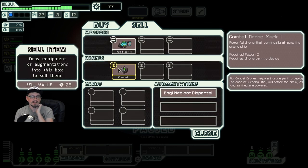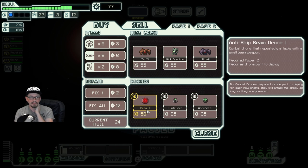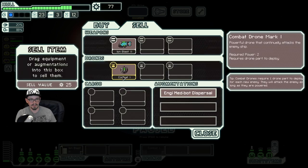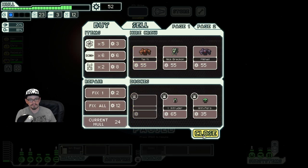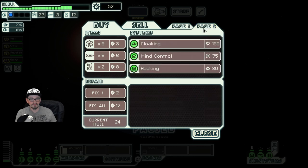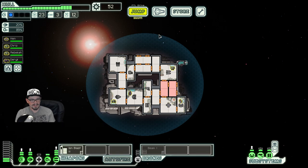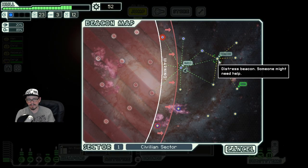I'm very tempted to sell our combat drone and buy a beam drone instead. Combat drones are typically better, but because we have Ion Blast 2 which can get rid of shields on its own, beam is more consistent damage for us because it can't miss. So I do think that is important. I'm not going to worry about selling that right now — there's no need at the moment and it could come in handy.